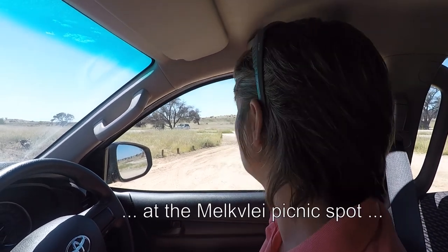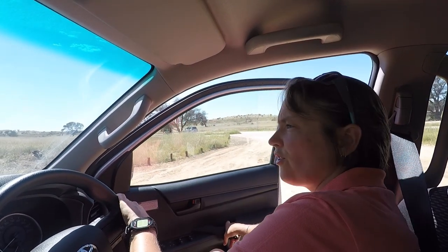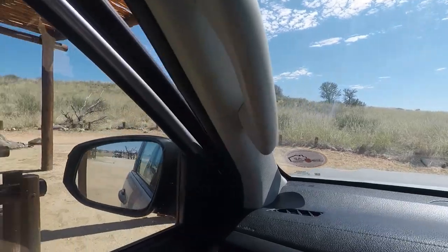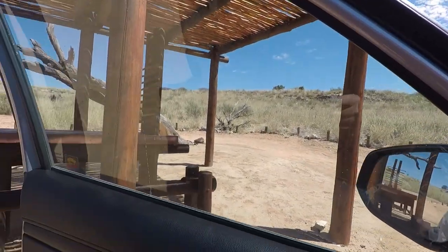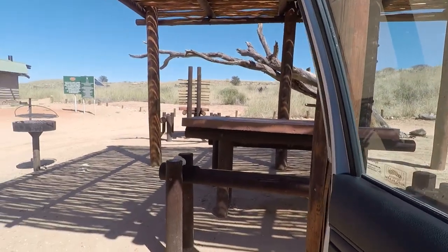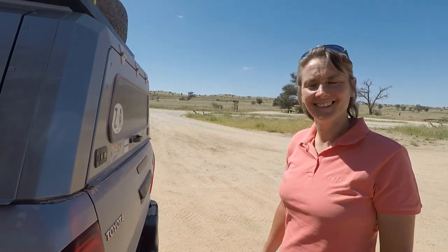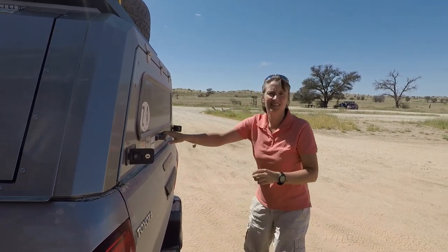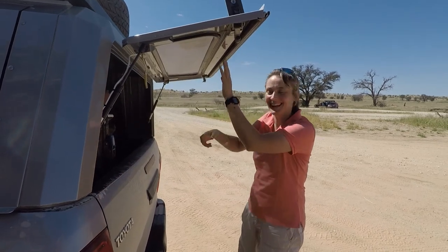We saw a lion and some cheetahs this morning — very good. So now we're going to have a spot of tea, maybe a biscuit or something. I'm just going to check if there's anything around here animal-wise. Doesn't look like it, so we can get out. What do you want for tea? A biscuit, a cookie, something like that — just something to put in the tooth.